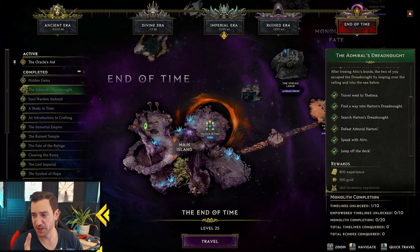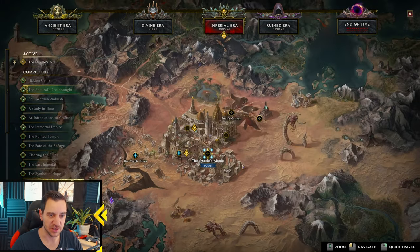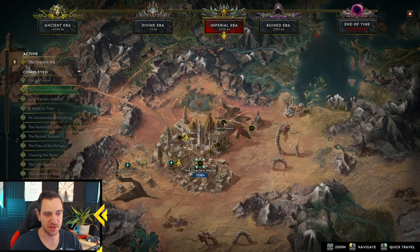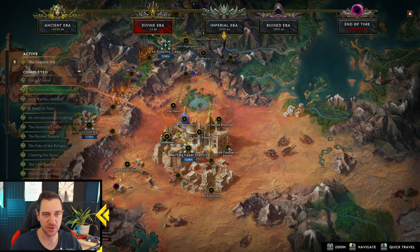I would highly recommend you do these, because the sooner you have your passive points, the stronger your character is. But there's one more key thing: you have to beat the end boss in this game, which is Majasa. It's over here — the Majelkan, the Chamber of Vessels — this is the very last end of the game where you fight Majasa, this snake queen. And if you kill her, you get plus one to all attributes on your character permanently, like a blessing. And you don't want to miss out on that.